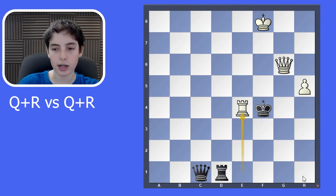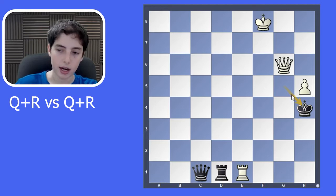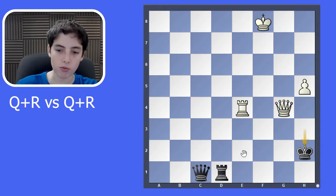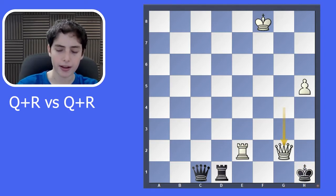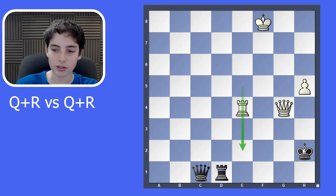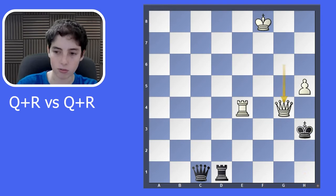Going back, the king can also go to h5, which is actually what was played in the real game. Here you also have mate again, starting with rook to e4. King moves down, queen to g4, and again like last time you have rook to e2 check. The king moves down even further and you have mate on g2. Very similar idea — these two pieces aren't doing much on the side of the board where you're attacking, so you can control all these squares with relative freedom.